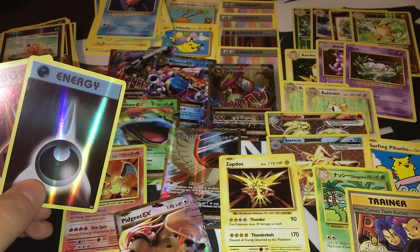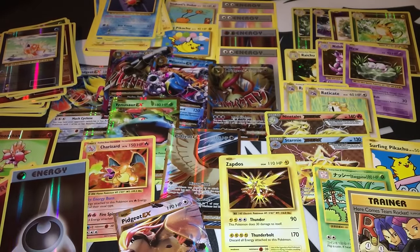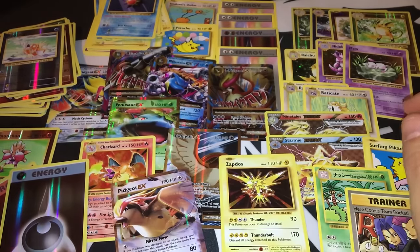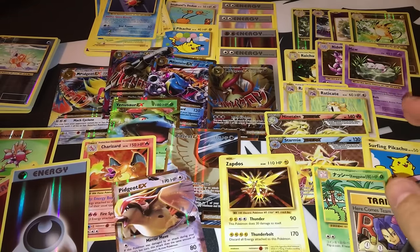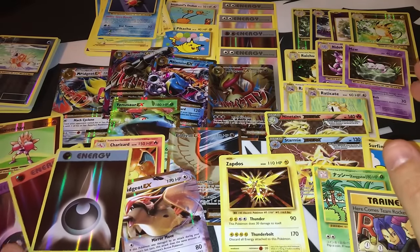A couple holographic cards as well. I'm done! Thanks a lot for the 9,000 subscribers. I hope to get 100 likes on this video and if you can share it and help me get more subscribers — if I can get 10,000 subscribers before the end of the month, I'll definitely open one more booster box. Once again I'm totally speechless — this was the best box ever, probably on YouTube. 40 minutes of pure pleasure. 5 Secret Rares — 5 out of 5 — 3 Full Arts, 3 regular EXs, 2 Breaks, Charizard, and 4 foil energies.